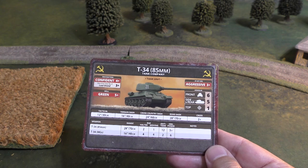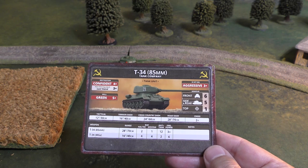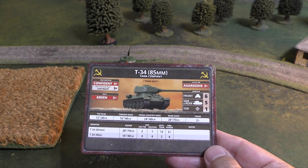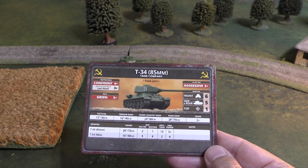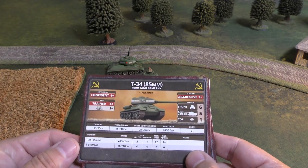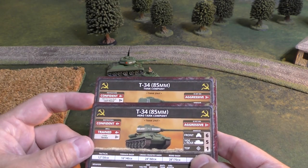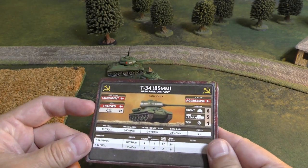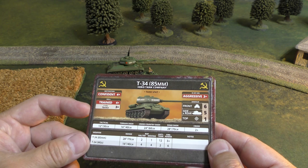Motivation and skill varies depending on what you're taking. For a regular T-34-85 company, you have a Confident motivation of 3+, a 'Not One Step Back' last stand check, and a skill of 5+. Or you can take the Hero version, which has all the same stats except you get a Confident of 4+ without 'Not One Step Back,' but you do get a skill of 4+ and a tactics rating of 3+, which can help with movement orders.